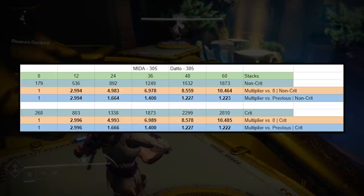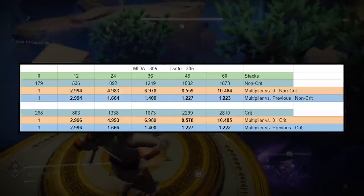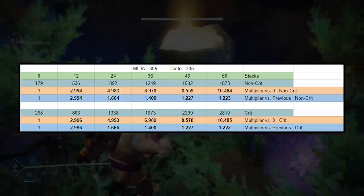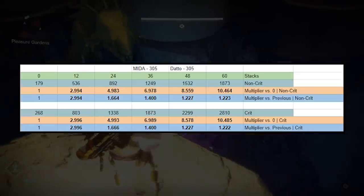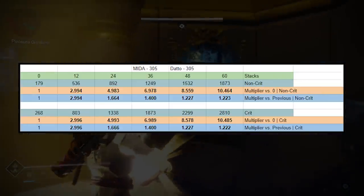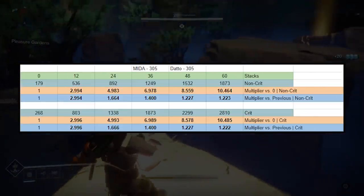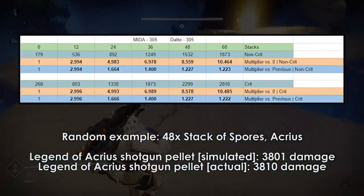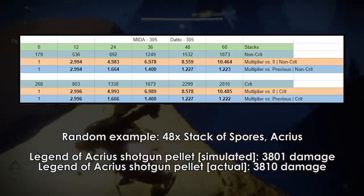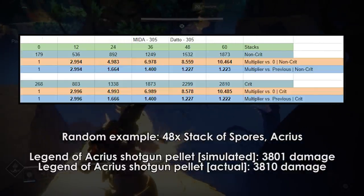Note that for the final multiplier in the first row, that 10.46 number, it ranged from 10.45 to 10.5 — this is the game just doing some rounding based on your weapon. That also goes for the previous values as well. The game does some rounding depending on the weapon type, and any rounding that does happen is not statistically significant. For example, a simulated Legend of Acrius shotgun pellet with 48 stacks results in 3,801 damage. The actual damage? 3,810. Very minor rounding.